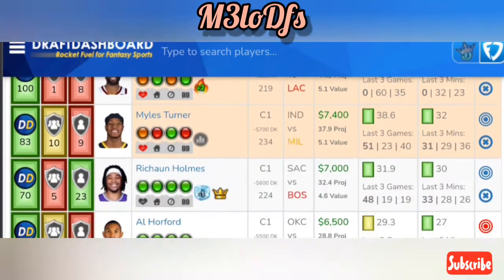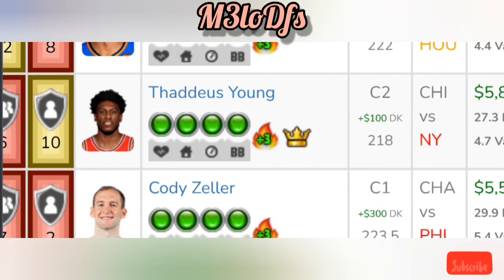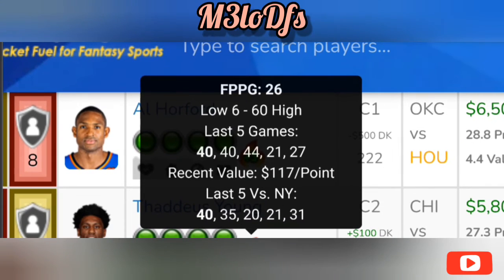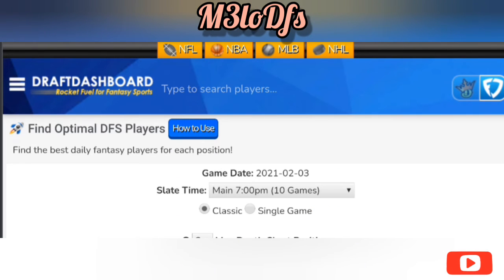Last play: center position with some savings — Thaddeus Young at $5,800 on FanDuel and $5,900 on DraftKings against New York. He's been in his bag: 40 and 40 in the last two games, 44 in the last three, and against New York he's put up 40, 35, 20, 21, and 31 in the last five games. As you can see, he's been on a cruise recently with 40-plus fantasy points in the past two outings. Great play for Thaddeus Young at center.